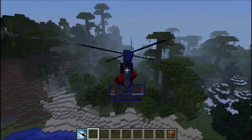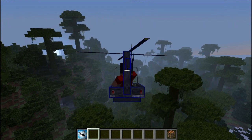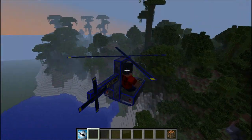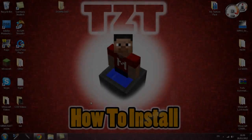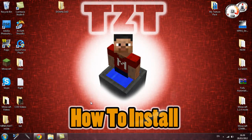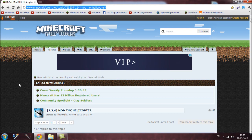It's getting dark so you're probably not going to get the best view of the island now. I'm going to show you how to install the THX Helicopter mod. All you have to do is come to this page — I'm going to have the link available in the video description.